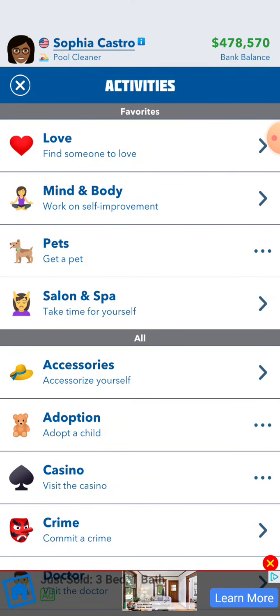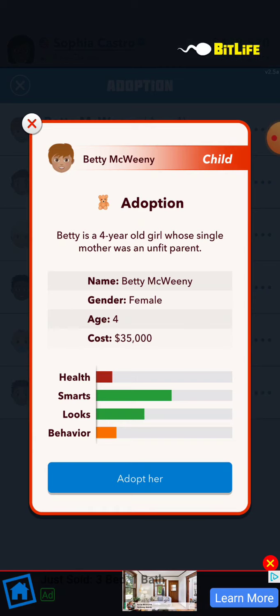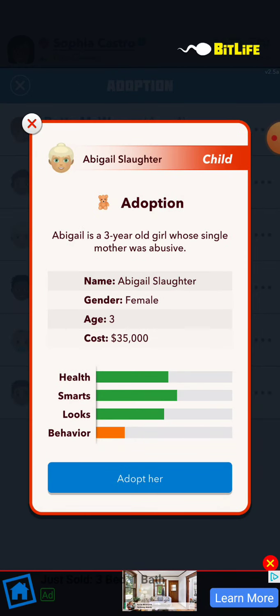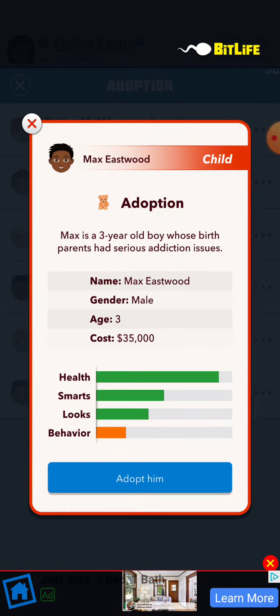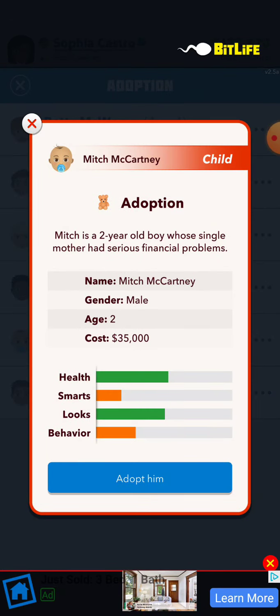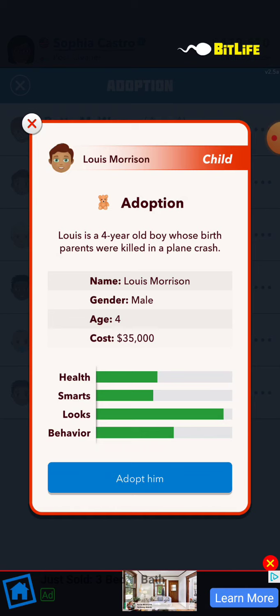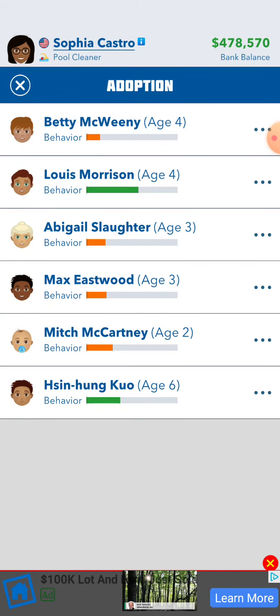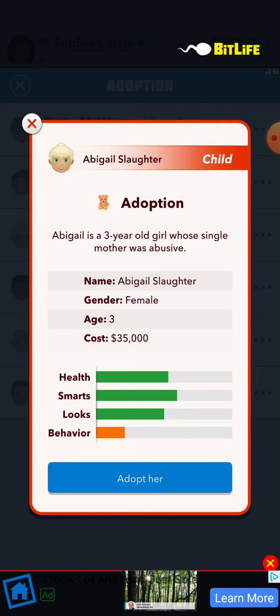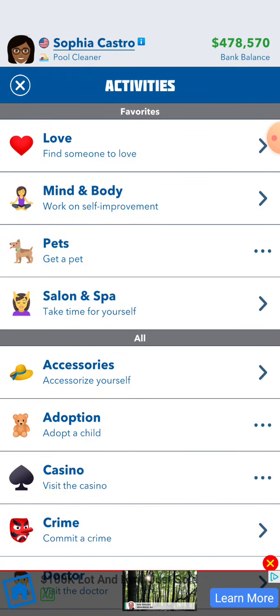Okay, so I'm going to adopt a child. I want to make a light one. That's just looking really bad, but I don't care — I'm gonna make you all smart. You know what, I want to go with you even though your behavior is bad.